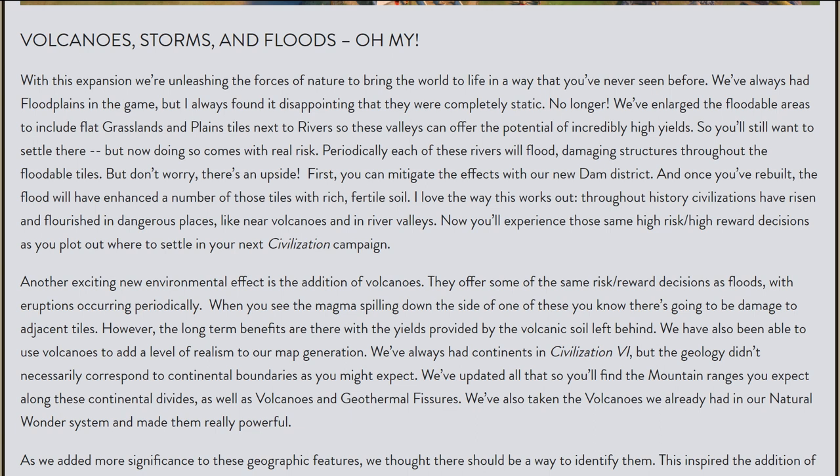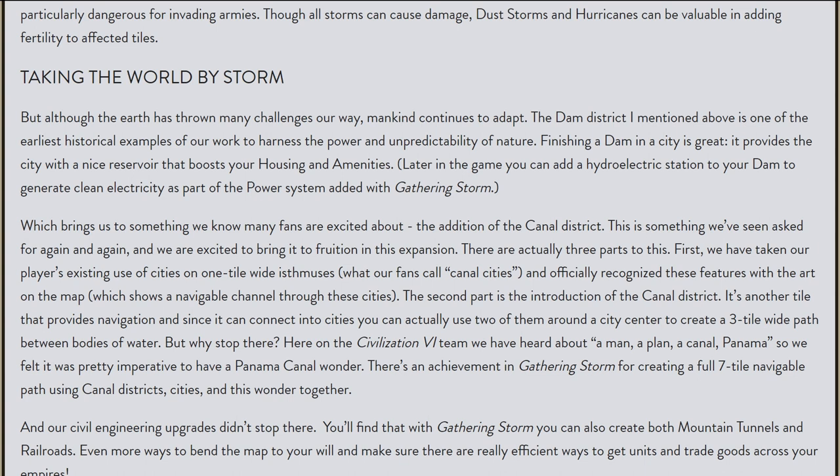There's also an advanced option before you start the game where you can control how often natural disasters will occur. At its most extreme setting, you will supposedly get natural disasters like every turn or two — that could be quite exciting, and I'm probably going to play with that because it sounds hilarious. Another big thing is a whole new era: the Future Era, which will also be partially randomized. You will not know what exact techs are connected and how in the Future Era when you start, until you get there and actually start discovering them — that's supposed to represent the uncertainty of how things will evolve in the next 50 years. There will definitely be three new government types, teased during the announcement livestream, but we don't know exactly what they will be.